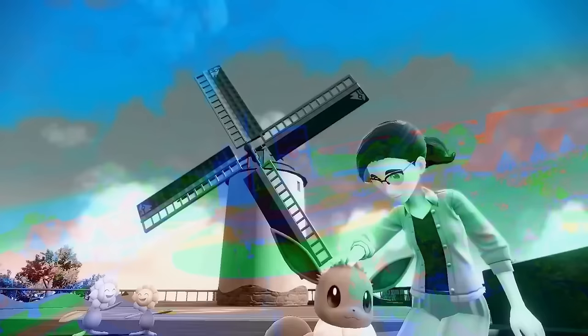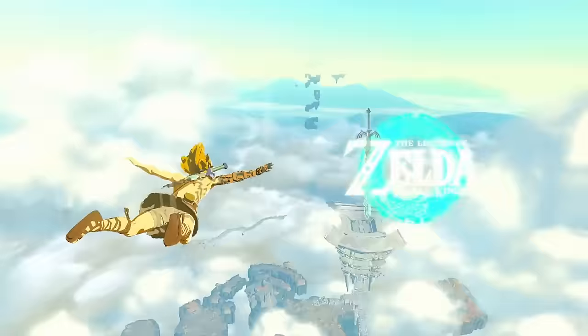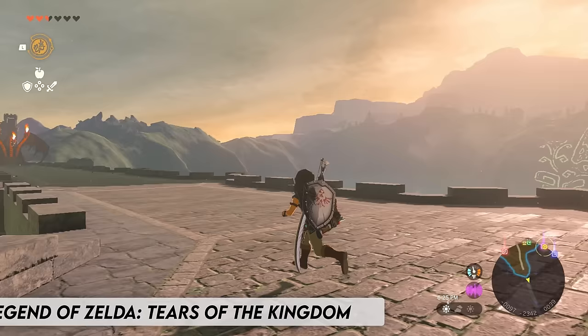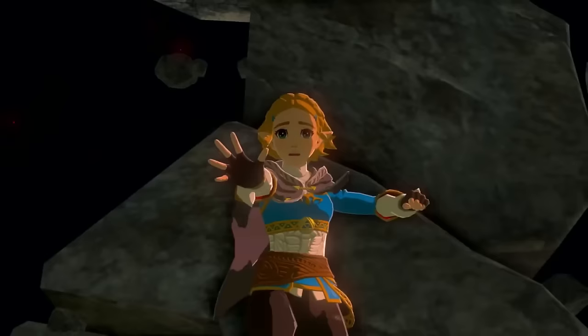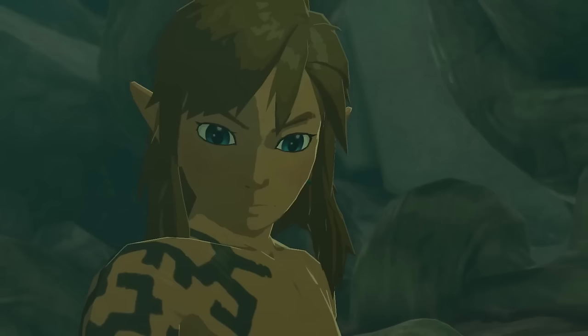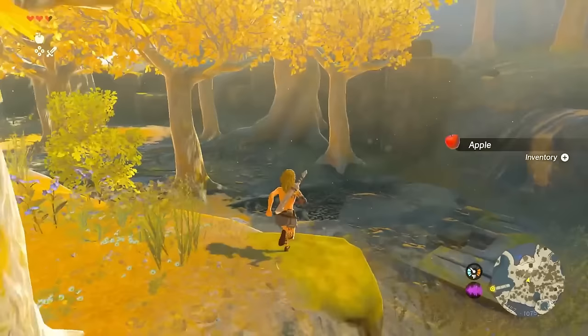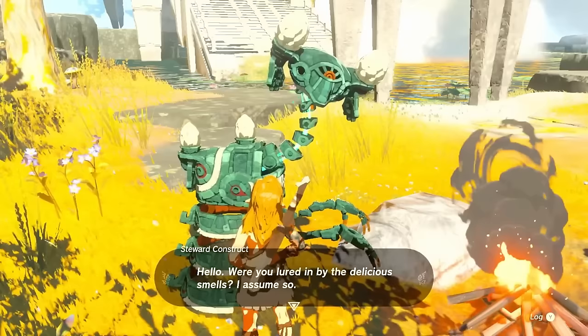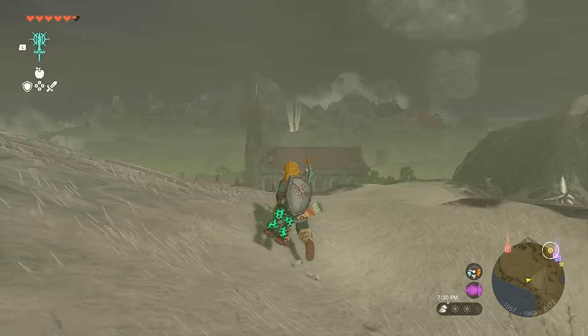Now you've probably already guessed the final game in this video — and yes, it is The Legend of Zelda: Tears of the Kingdom. It's a follow-up to The Legend of Zelda: Breath of the Wild, taking place a few years after the events of that game. During an expedition under Hyrule Castle, Link and Zelda get separated. Link wakes up to find himself with a new arm and a broken master sword. After exploring the Great Sky Island, gaining abilities and finishing shrines, you are now ready to explore the new version of Hyrule.